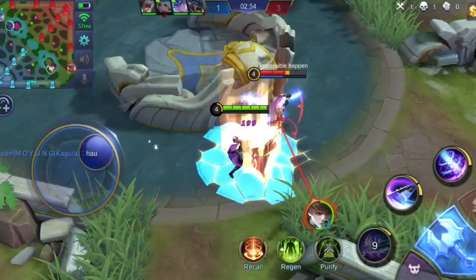Take note that you can also dash towards an enemy even when there is an obstacle. Alucard's first skill, Ground Splitter, will aid you further in chasing enemies. With the ability to leap towards a specified location, you can easily chase enemies — especially since this skill also reduces the movement speed of enemies hit.